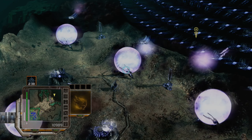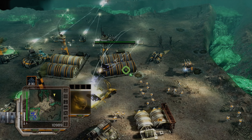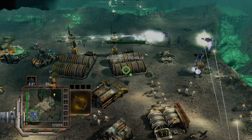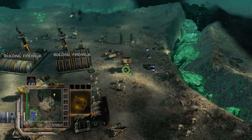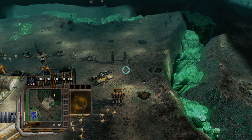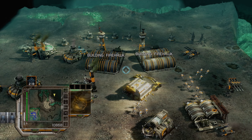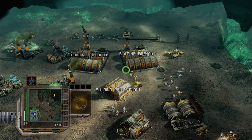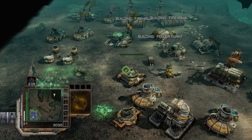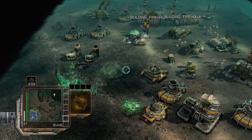Alien devastators are headed for our base — not sure I like that. I guess we could get some Firehawks again and shoot them down. Maybe we should have waited for the Ion Cannon to charge up, but it's only 2 minutes and they're not going to destroy our entire base in that time. Let's build one more power plant in the meantime just to be safe. We can also use the Firehawks' anti-air — they down warships quite easily.